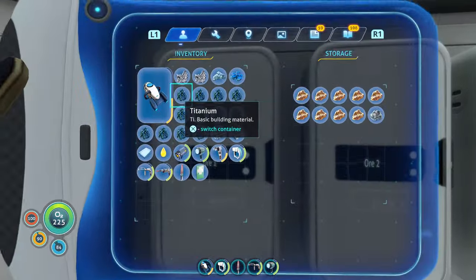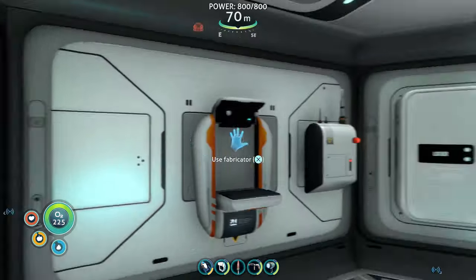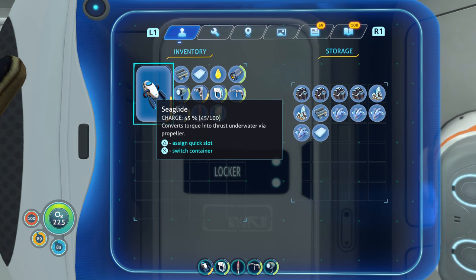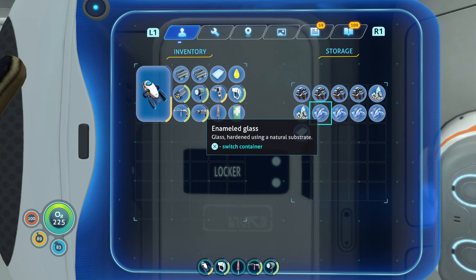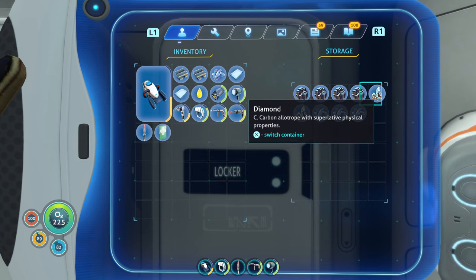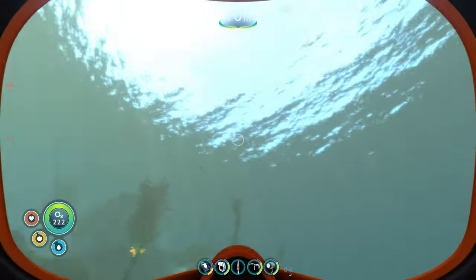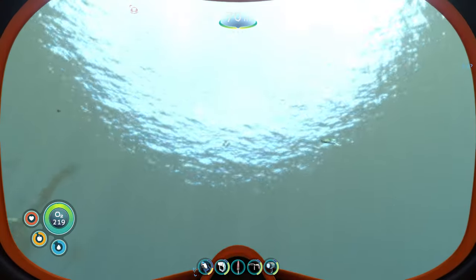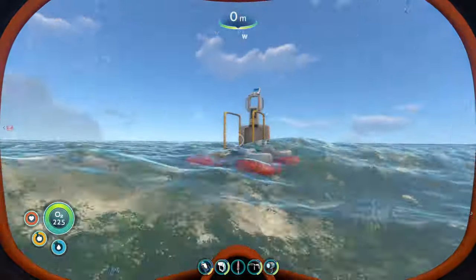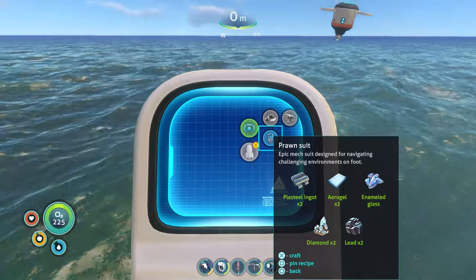Hang on before we do this — let me organize a bit. In the words of Paulie Walnuts Jr., 'organizize.' Put the extra glass right here. Let's take a look at what we got: two plasteel, two Aerogel, one enameled glass, two diamonds, and two lead. Where did I put the vehicle deployer? There it is. Last thing I want to do before I close this episode — build the prawn suit, and probably build a motor pool for it off-camera.